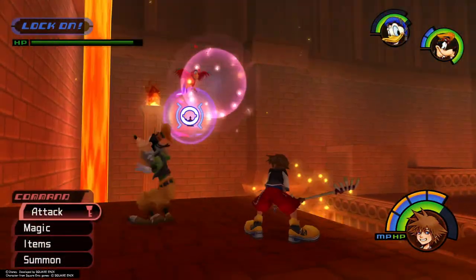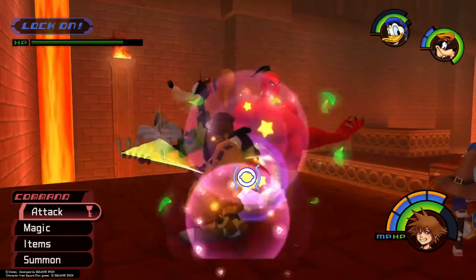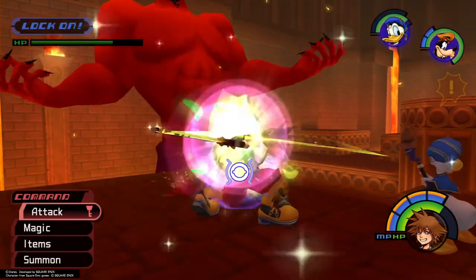After a while, Iago will fly to one side of the area and land for a while. This is a great opportunity to land lots of hits, and Iago will release HP orbs if enough damage is dealt.